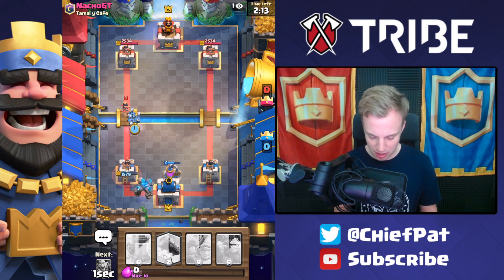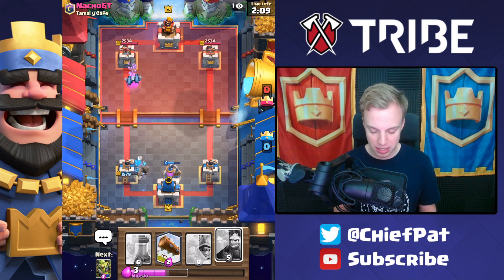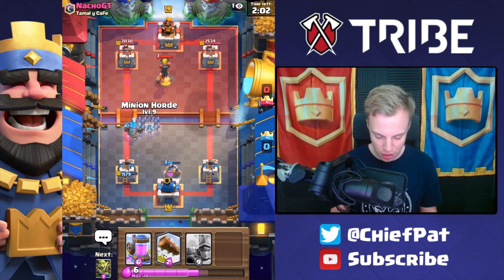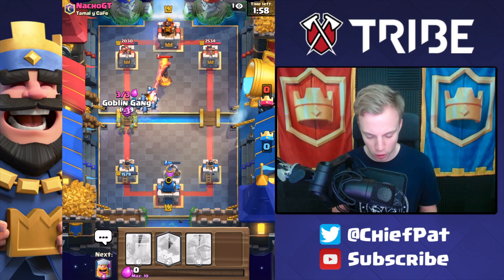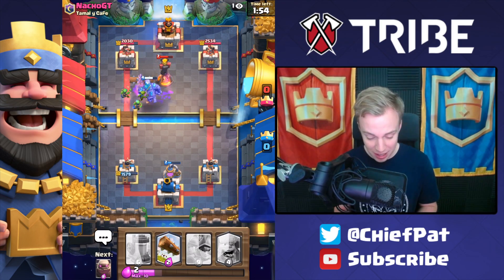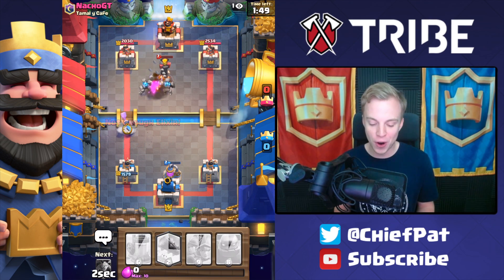We've got our Minions for the Princess. He's going to take one hit right there. Him playing the Princess means our Minion Horde's going to be in a pretty good spot, plus our Minions are going to get like 500 damage against the Tower. Always remember that. Now it's time to play our Minion Horde — this is going to be our big defender for our Golem. Hopefully he doesn't have Arrows. He's going to play a Rocket against our Minion Horde, but that's going to leave one of our Minions alive.